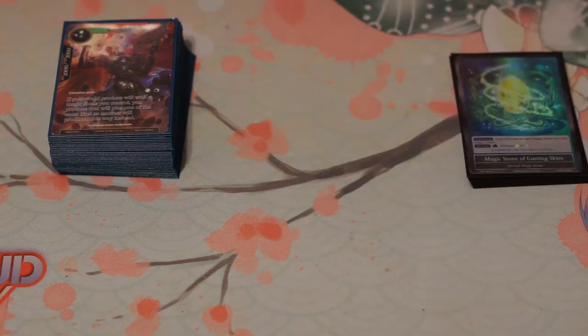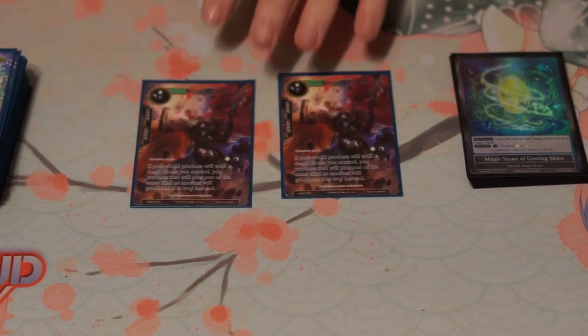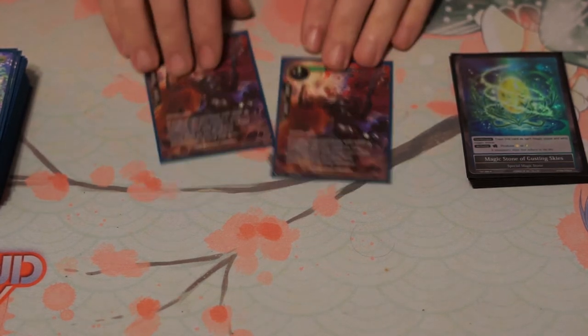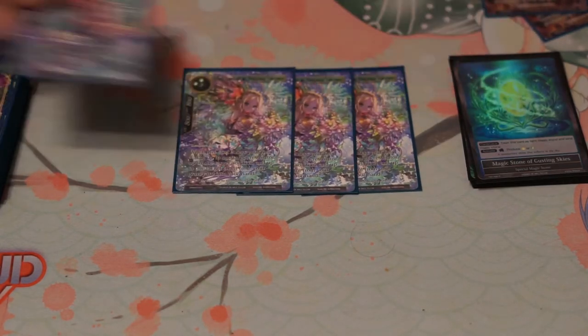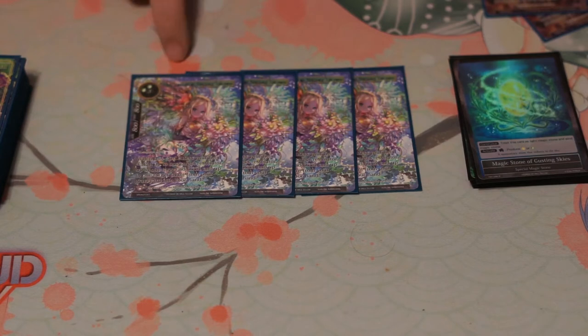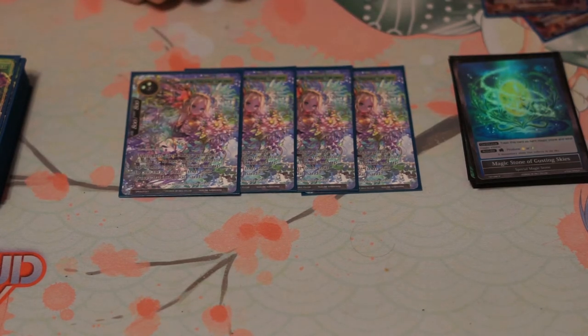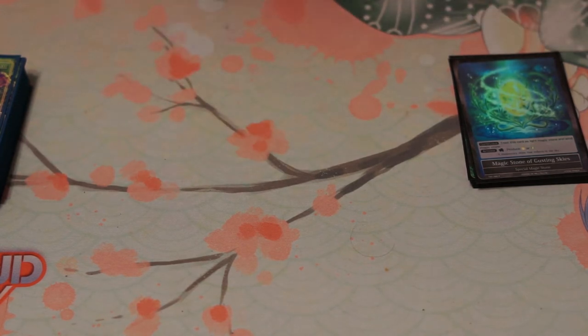For the resonators, I run two Odens — pretty self-explanatory, it produces will when you tap a stone, producing a double color of it. Then four Fig Newtons. Four is a lot, but that way you can get the Fig loop going, get cards back that you really need, and keep looping over and over again. That's it for resonators — I only play six total.